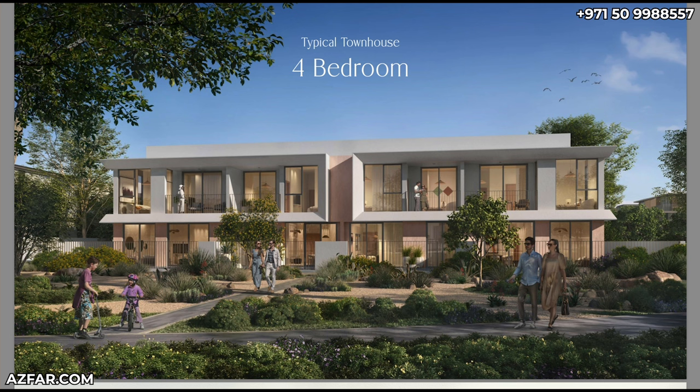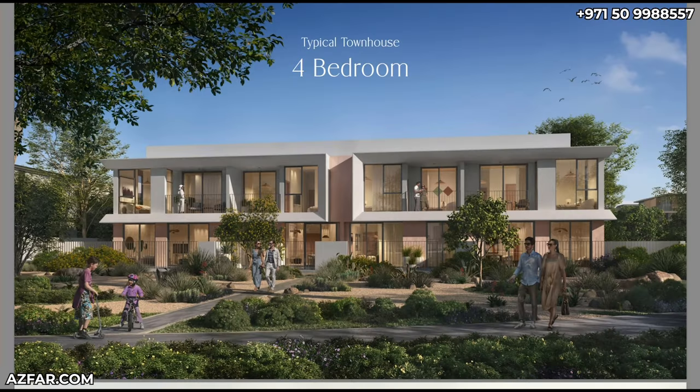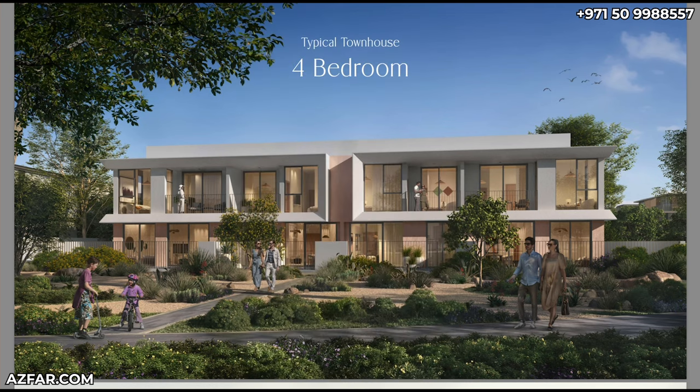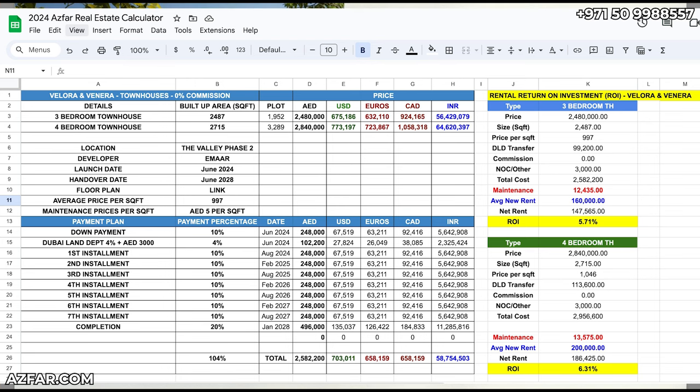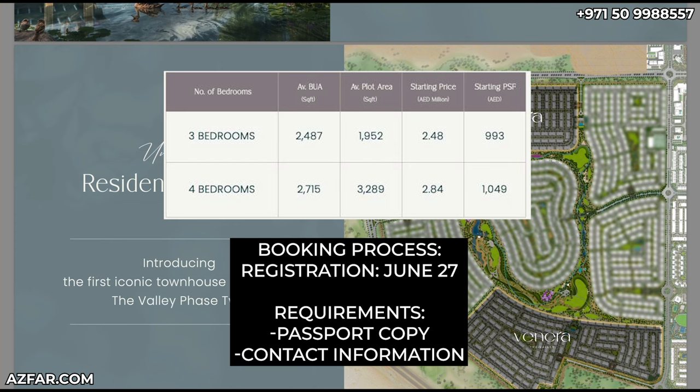Would you spend 2.5 to 3 million dirhams on a three-bedroom apartment, when a three-bedroom-plus-maid townhouse by Emaar in Valley Phase 2 is available? A three-bedroom apartment is more than three million dirhams — versus this Valley Phase 2 townhouse — it's a no-brainer and one of the smartest investments you can make. Registration opens June 27th, but you can send your passport copy and contact details today and I can register you right now.